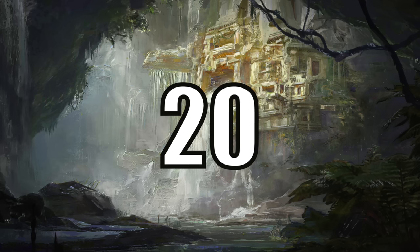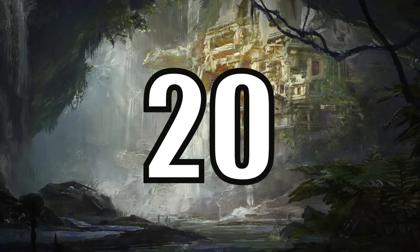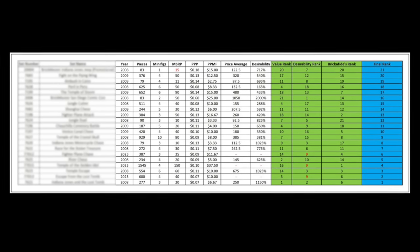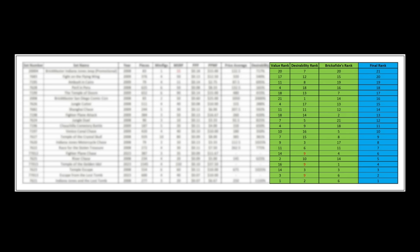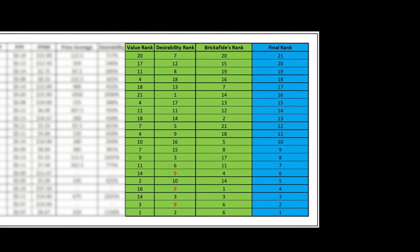Before I move on to number 20 I wanted to quickly explain this new ranking system I've developed. In the on-screen spreadsheet I have three categories highlighted: value, desirability, and my subjective rank. Value looks at the original price of the set versus how many pieces and minifigures are included. Desirability looks at the current aftermarket value versus original retail. And lastly my subjective thoughts on each set. These are then equally averaged to give a final ranking for this list.